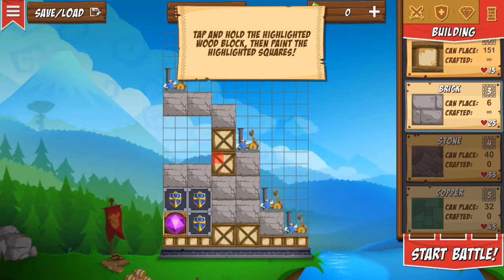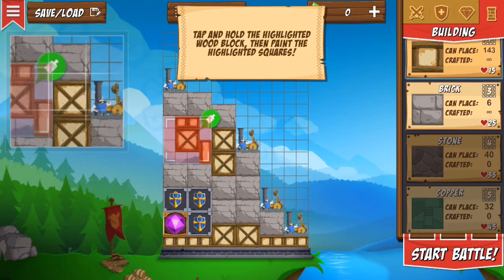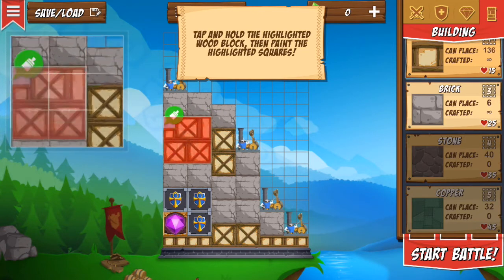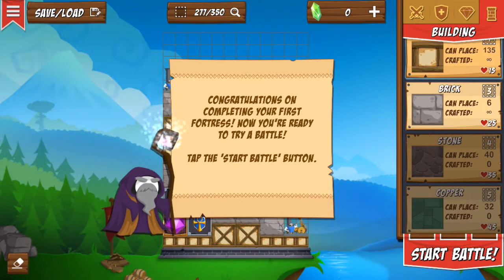Tap and hold to highlight — that's really cool. If you make any mistakes, use the eraser located in the bottom left corner to erase placed blocks. You can also replace blocks by placing a new one over an old one, and you can paint using an empty square. Congratulations on completing your first fortress — now you're ready to try a battle!